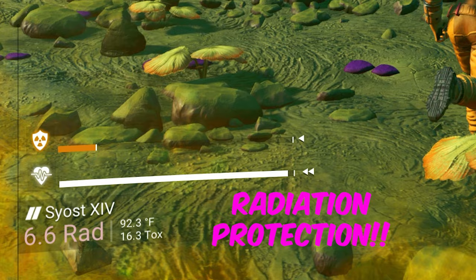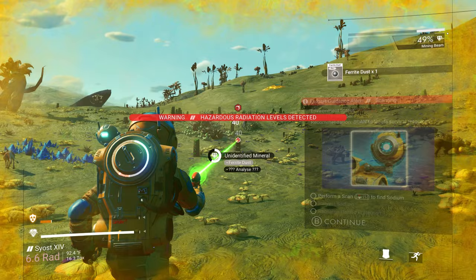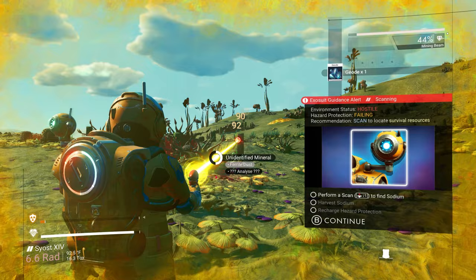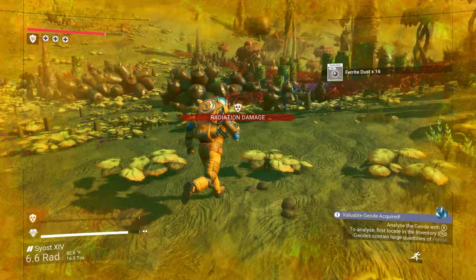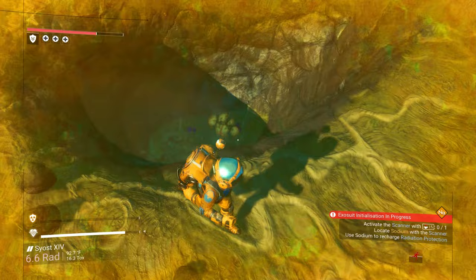We're still gonna be playing with a HUD — I need to know where I'm going. Let's get some ferrite dust; we're also gonna need some cobalt. The first ten minutes or so are always the most intense parts of the series. This is the highest point of death right here. I need to find a cave — not deep enough.